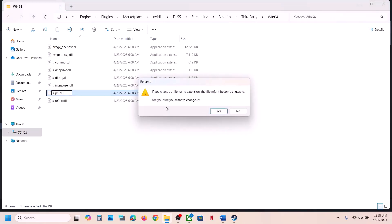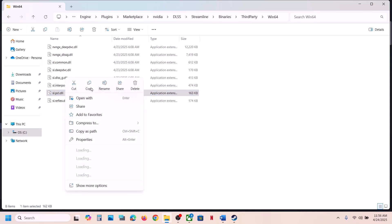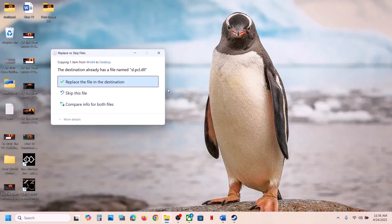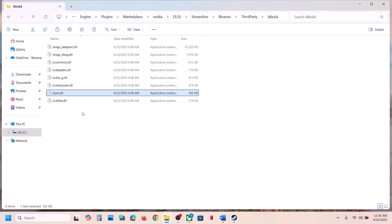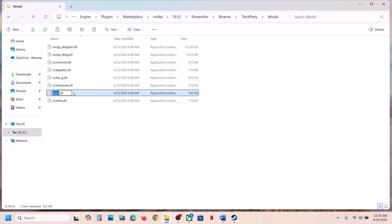Before you make any changes, make sure you create a backup of this file first. Right-click and copy the file, then paste it somewhere to create a backup. Once you have a backup, you can rename it or delete it, then launch the game and check.